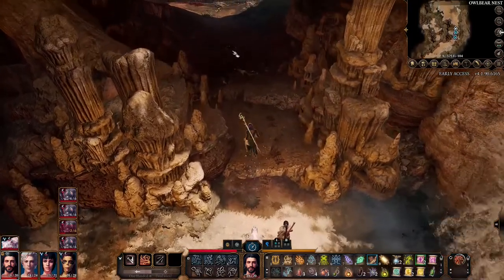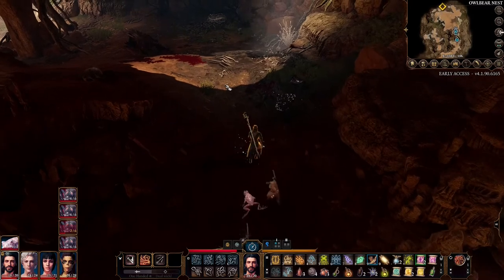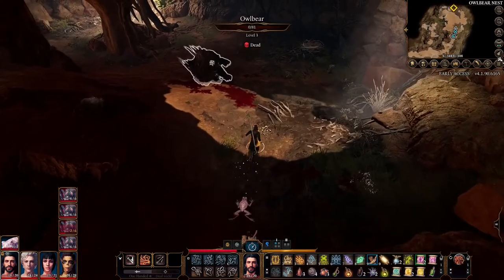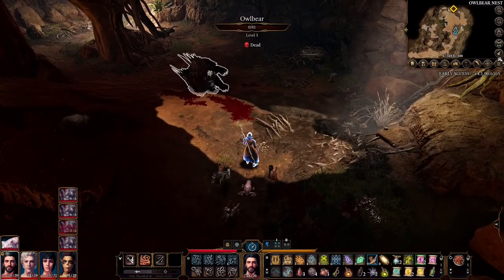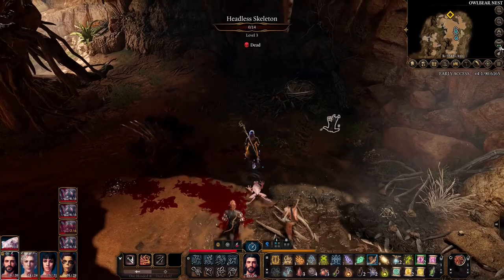So here we met Abiru, a very powerful enemy. I defeated it — you can see it lying dead. Frankly speaking, it was so cute I didn't want to kill it, but what to do.